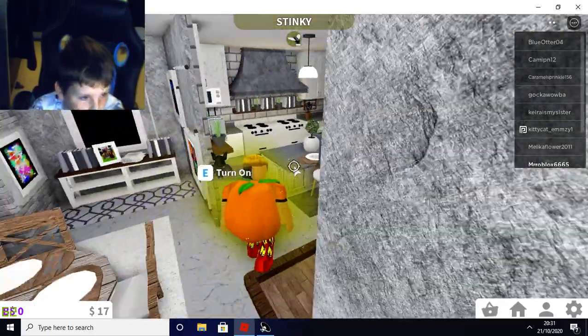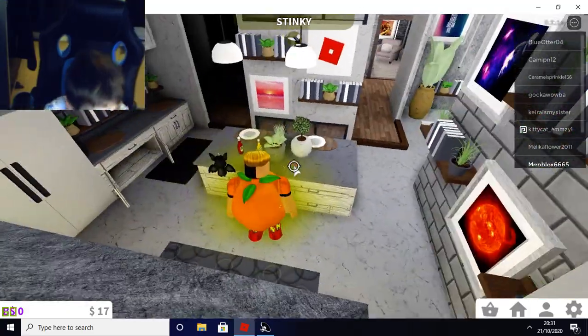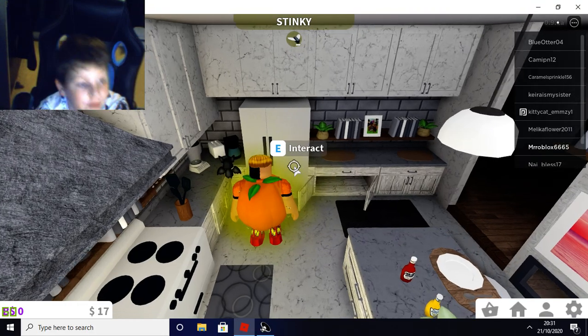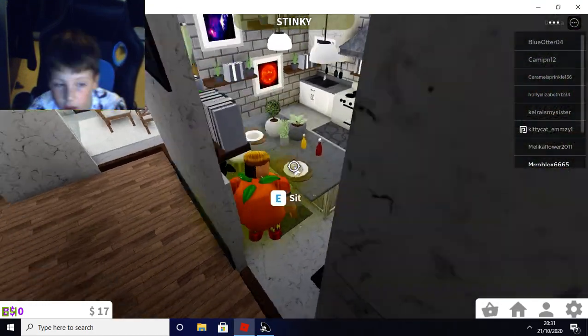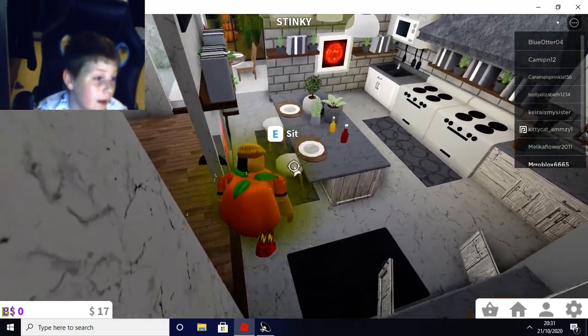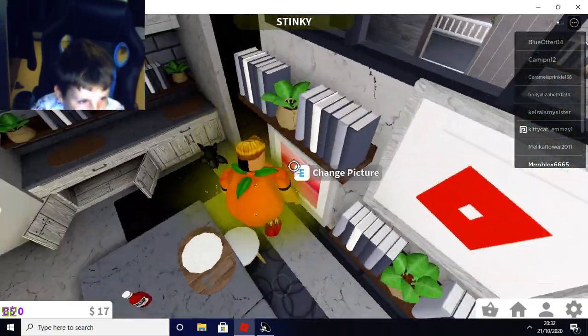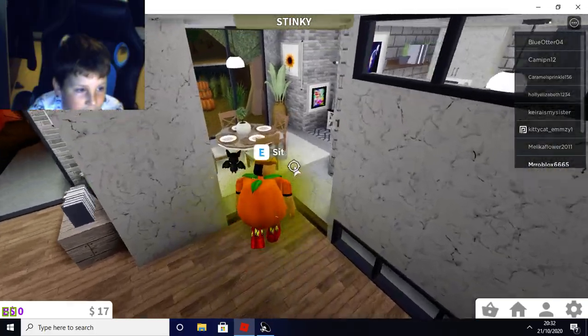One of my favorite rooms is the kitchen — it looks very nice in here. We've got some ketchup and mustard, all the kitchen items, and my favorite: the fridge, because that's where I eat all my food. Even though I'm a level zero cook so I can't eat that much, hopefully soon I'll be level one and can eat some more stuff. Here are my books that I use.